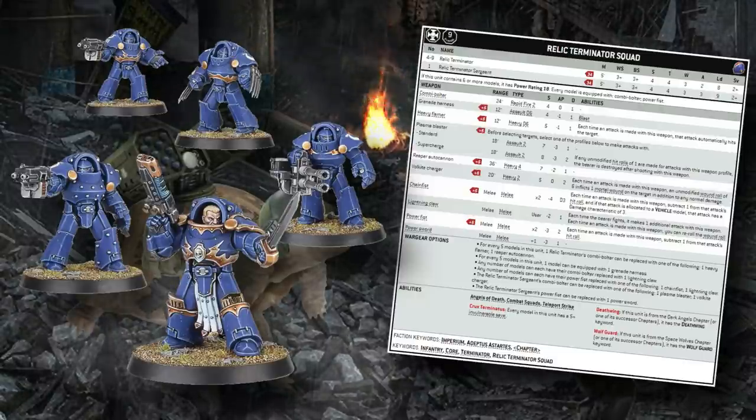Despite being a different unit, relic terminators are just normal Terminator-keyworded, so they benefit from all the synergies that your normal terminators will. They're Core Infantry, so they benefit from all your re-rolls, cool auras, litanies, and all that stuff. It all works just the same as it does for a regular terminator squad.